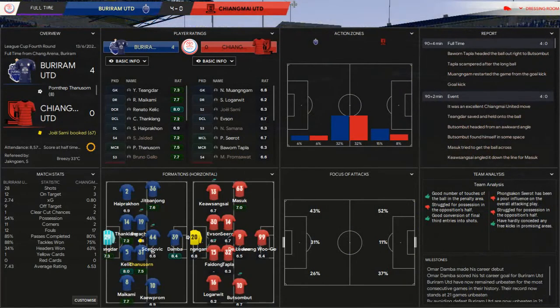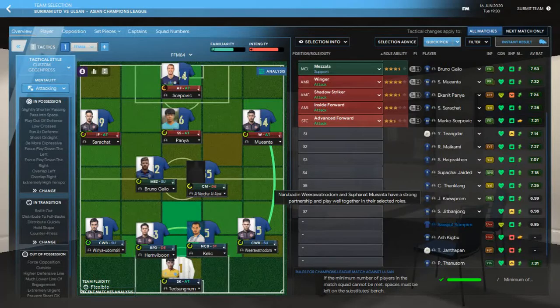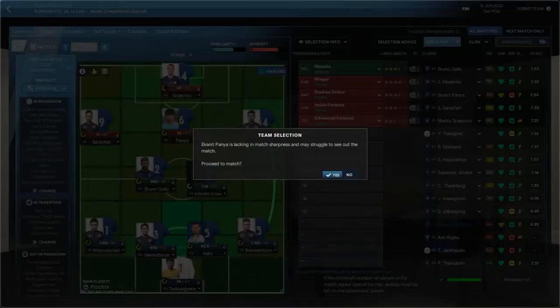I'm going to jump forward to the Champions League game now. OK, jumped forward to the All-San game. This is the team we're going to be putting out — we've got some of our first teamers back, Pania's back after his ankle ligament strain. Sepovic is going to go up front, Alalawi and Gallo in the middle. Back to a strong first team line-up, hopefully having that bit of rotation will help us with freshness, as that's something we've been struggling with in the past couple of weeks.